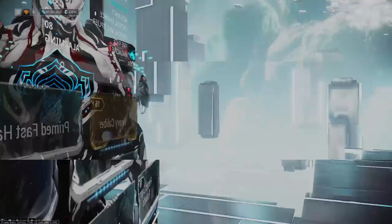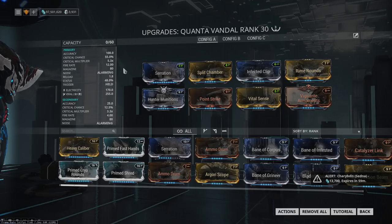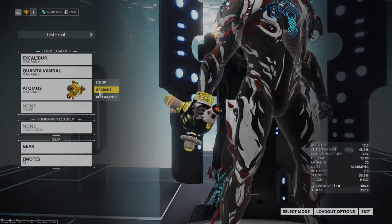The first two weapons we're going to show off are the Quanta Vandal. The Quanta Vandal was already pretty good — its secondary fire remains very potent, but its primary fire is now also quite deadly. I'm using a viral build with hunter munitions. This works very well at getting through heavy armor. Regular enemies don't really survive it, and whenever you're dealing with fodder enemies you can use your alt fire, which is a decent area explosion that takes care of enemies really easily.